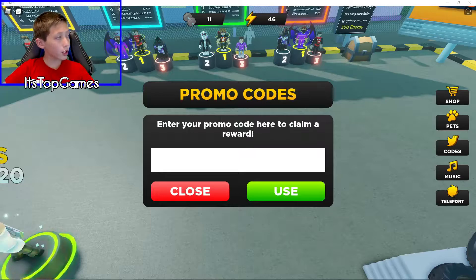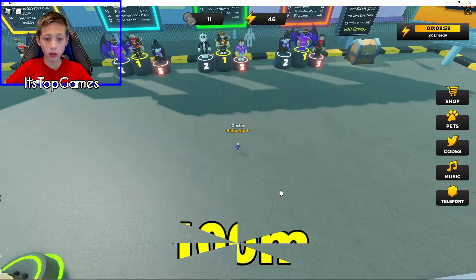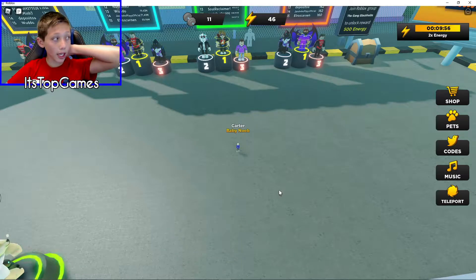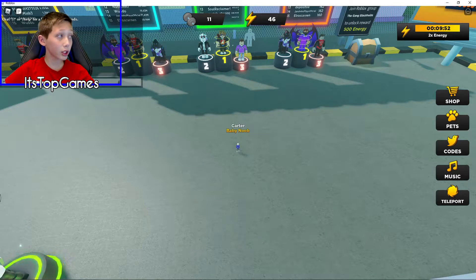The first code will be 100M, which stands for 100 million. It gives you 2 times energy for 10 minutes. Not too bad.